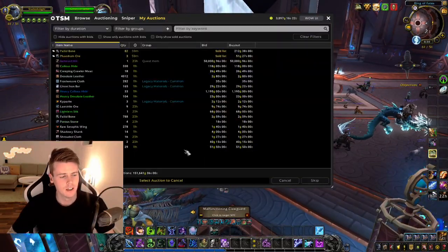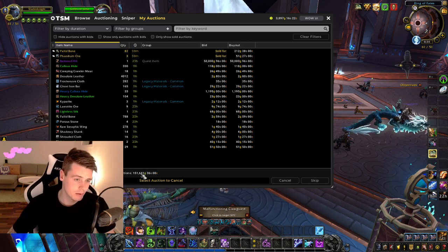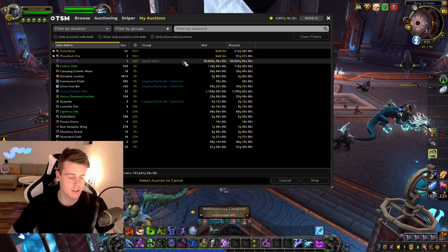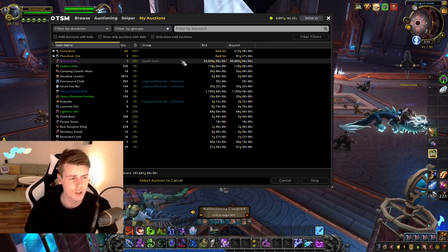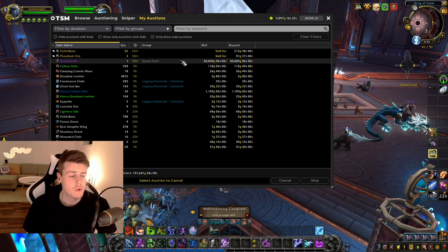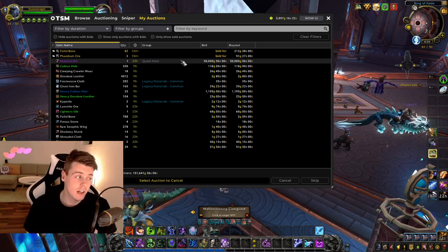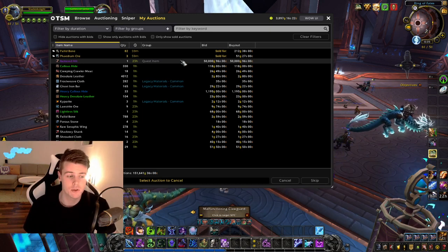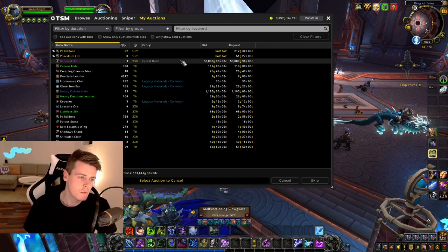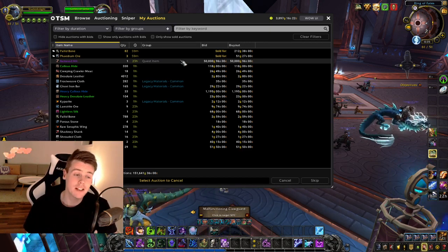If everything sells, I'm making about 151,000 gold — but that includes the Battered Hilt. Without it, it's around 100,000 gold from two hours of skinning, 30 minutes of Pit of Saron, and about 10 minutes of ghost iron mining.